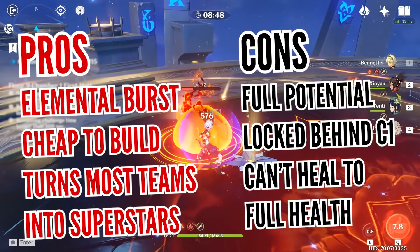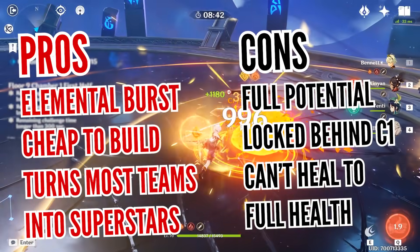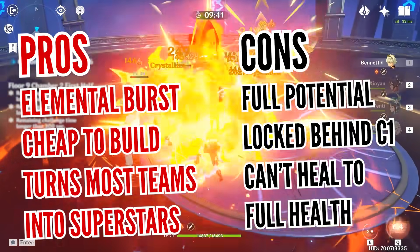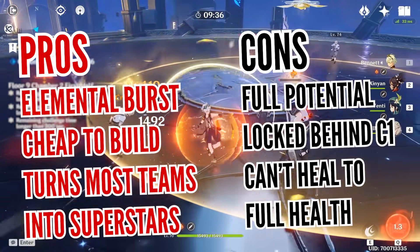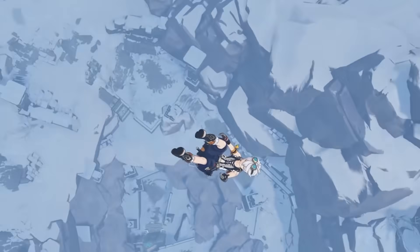Still, Bennett is definitely one of the strongest support characters in the game, and he also comes from the Pyro element which is highly favored by the playerbase. Making use of him without too much investment, capitalizing on his very strong burst attack, and providing reactions with Pyro is definitely something that's not easy to come by. So if you're in need of a powerful team member, look no further – your answer lies in this video. After all, it's about time Benny's adventure team needs to have more members.